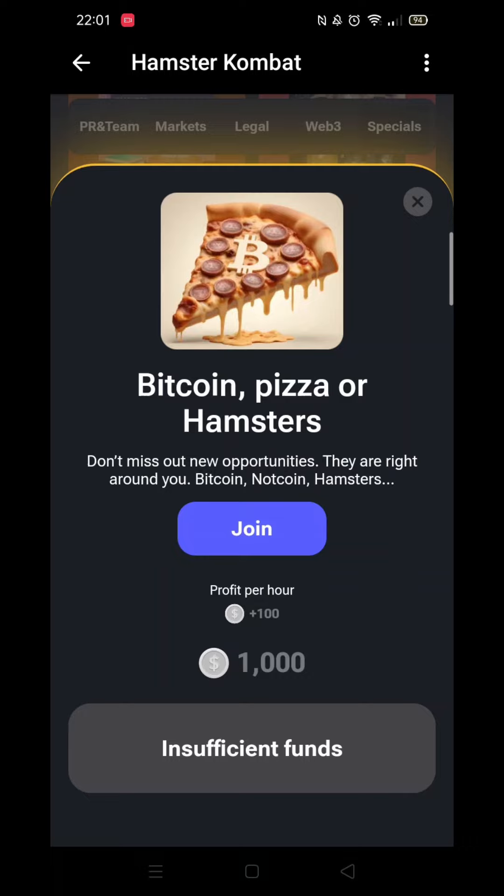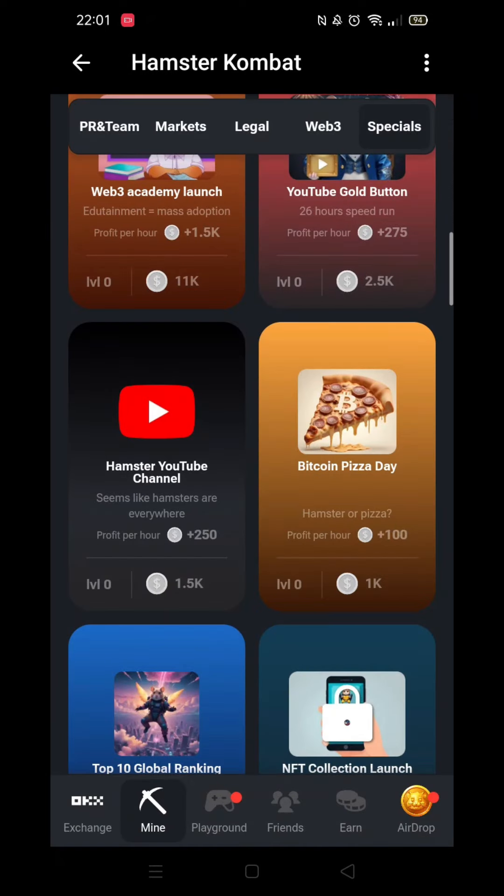Unlocking the Bitcoin Pizza Day card will give you a 100 profit per hour boost. To unlock it you must have sufficient funds — it costs 1000 coins. When your funds are high enough, you now know how to unlock the Pizza Day card.